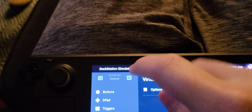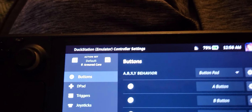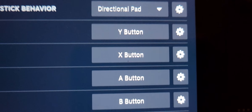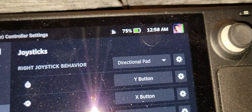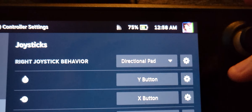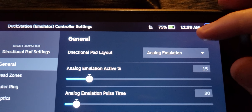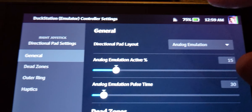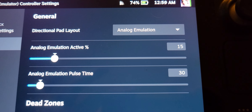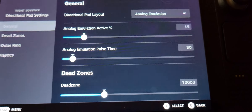In the Armored Core action set, I have the right joystick mapped to the face buttons as a directional pad. I have a bit of tweaking — analog emulation turned on — with the defaults and the default dead zone. And it actually feels pretty good.